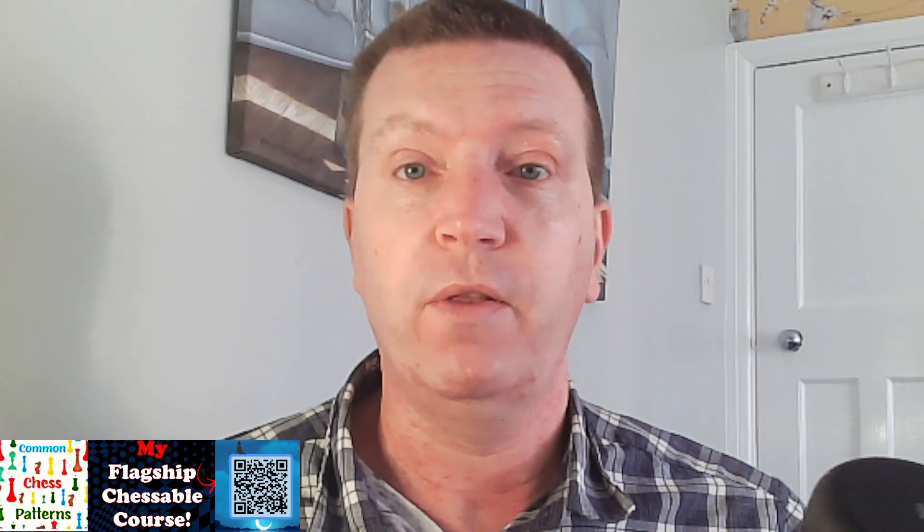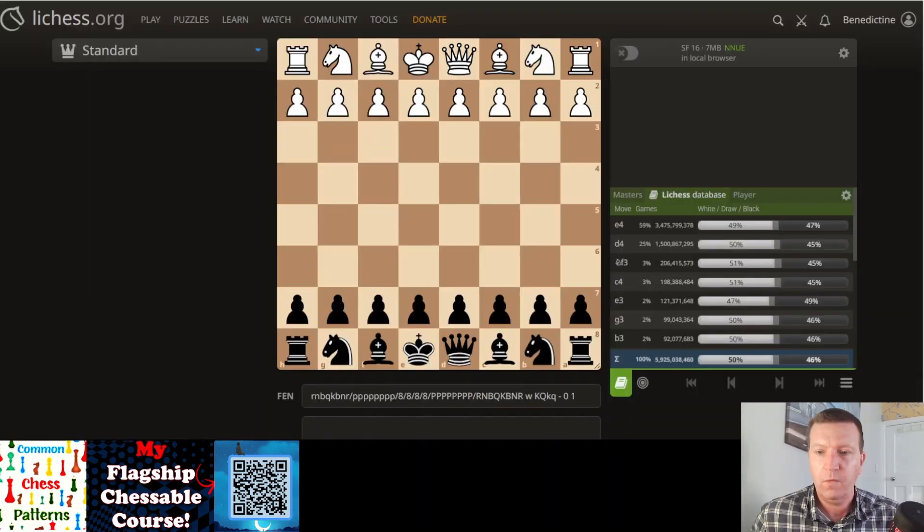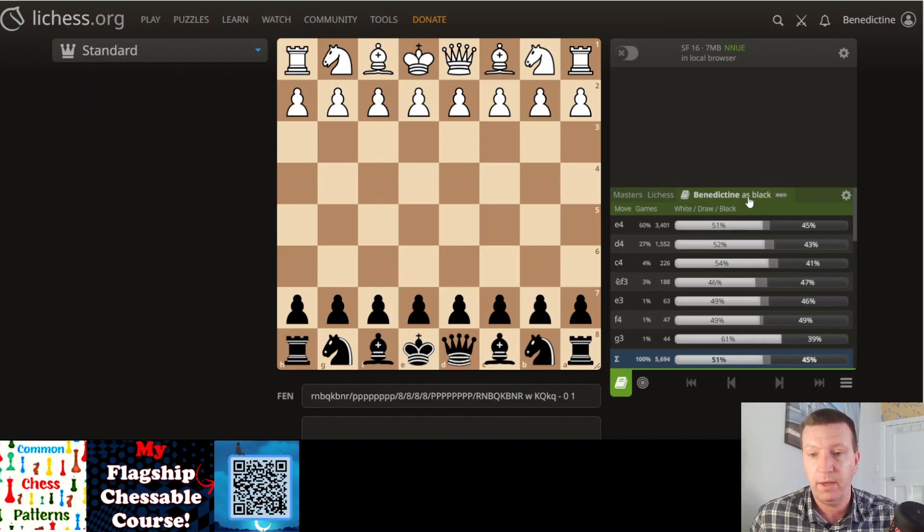You can do this as well if you play on Lichess. Go to the Lichess database, change it from either the Master setting or the Lichess database amateur setting to Player, and then select the color that you want to look at. I'm looking at Black in this case.